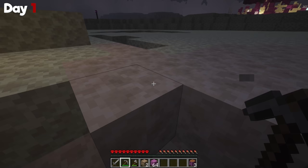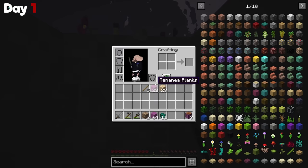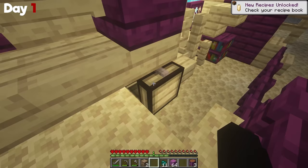I found this green ore and decided to mine it. It looked a little bit like enderpearls and I found out later that it's called ender shard. I couldn't wait to go check out this fallen ship because I was hoping for an elytra right off the bat. Unfortunately, all the chests were empty and the only thing I was going to get out of this were books.